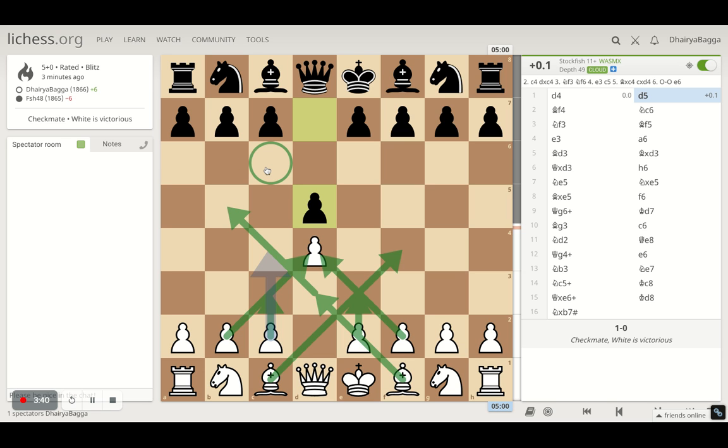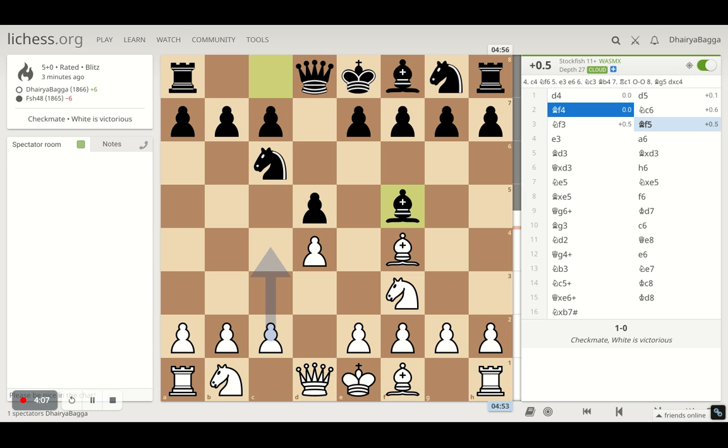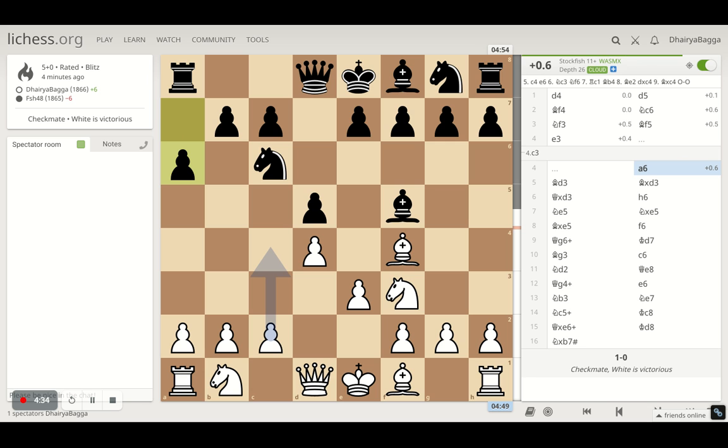The light-squared bishop can go to b5 if the knight is on c6, but here since he had blocked b5 by moving the pawn to a6 in the game, I tried to exchange the bishop by keeping it on d3. So in the game I played bishop to f4, he developed the knight to c6, then knight f3. He brings the light-squared bishop to f5. I went ahead with e3 — I could have played c3 as well.